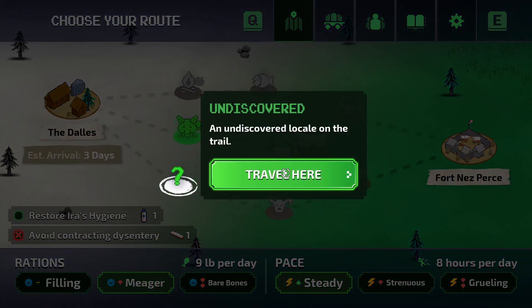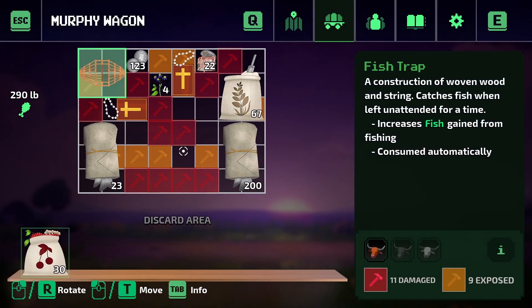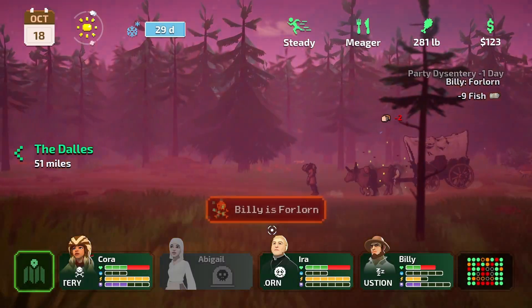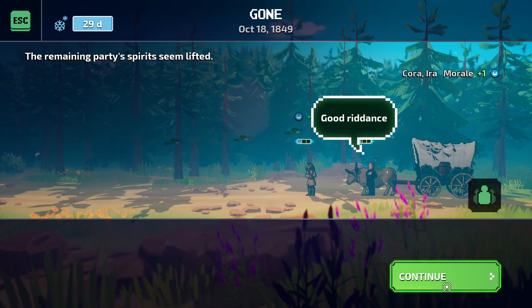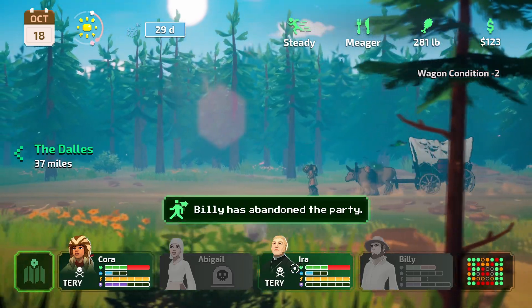Let's go this way because there's a question mark - it might be something we can unlock. I don't think I'm going to be able to pack this. We'll just have to discard it. We have to fix our wagon and all of that. Billy is forlorn. He's leaving the party - good riddance. The remaining party's spirit seems lifted. Billy has abandoned the party.